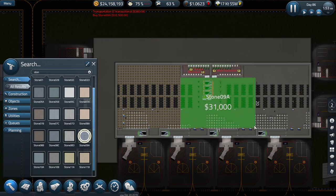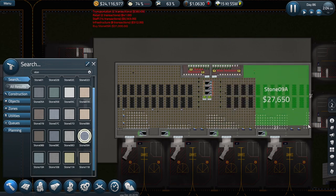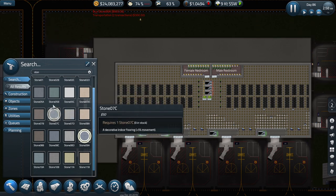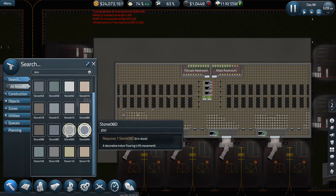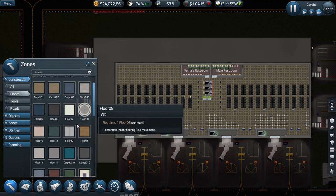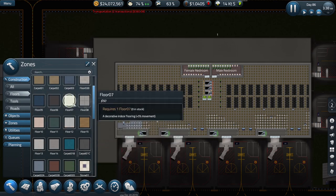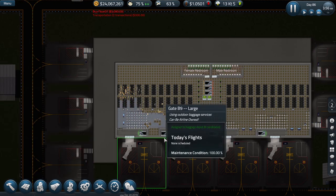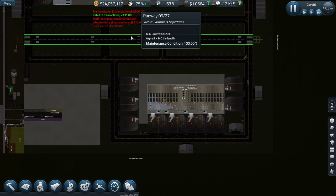Something has happened, I have no idea what's going on here. It might be middle of the night with maintenance going on. Let's do a little bit of that and get the exit channels sorted. Yes, it's sorted out again - I think it was just the maintenance work on the runway causing this area to become less optimal.